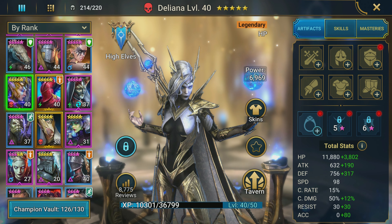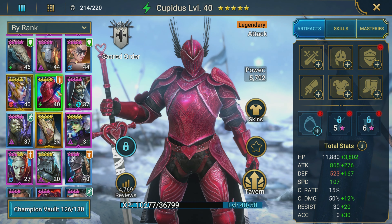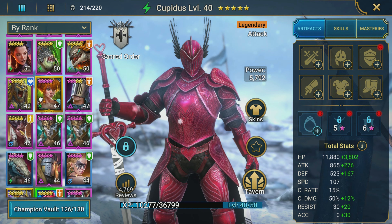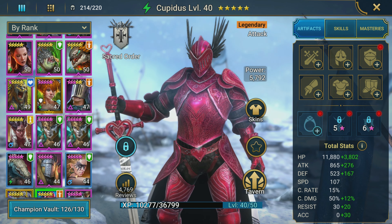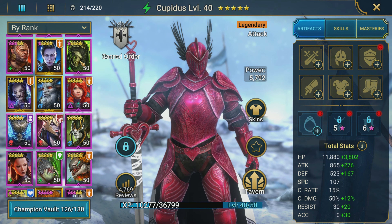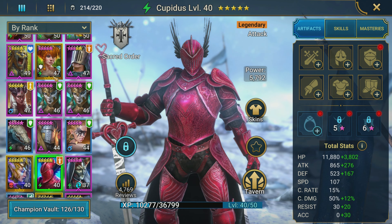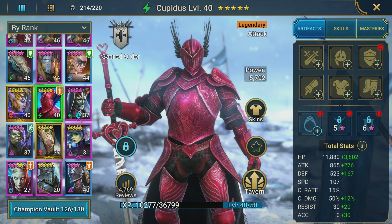I still have Lindeliana and Cupidus who I think are both probably worth building over Basilius. We've got our Lure, we've still got Molly — I've got so many other legendaries I have not even been able to start building yet. It's almost like you hate to pull one because especially if it's not a good one, you're just like, whatever.